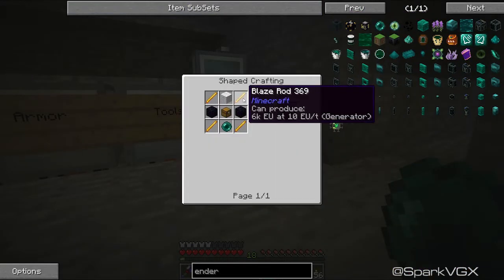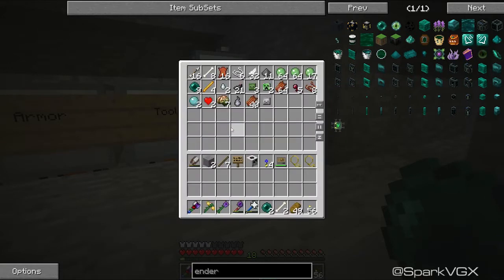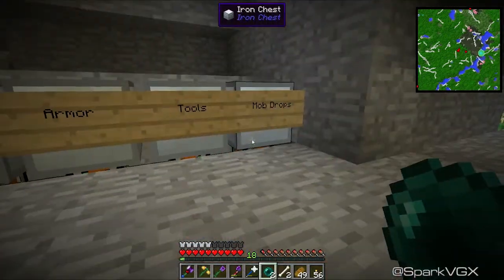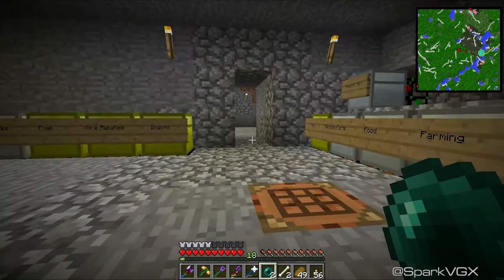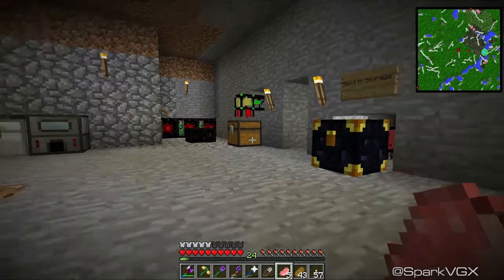Ender chests require four blaze rods, two obsidian, one chest, one wool. That does not sound fun to make. I do have one blaze rod here, so I can make at least one of them. I think I might just go get a little bit more blaze rods and we'll continue.